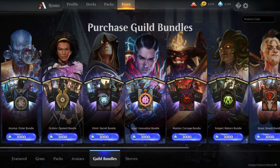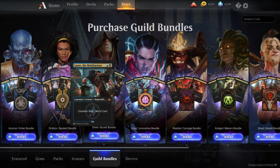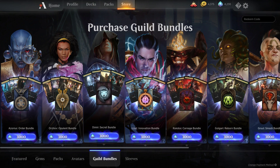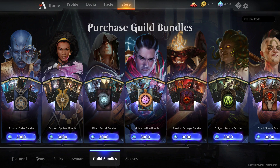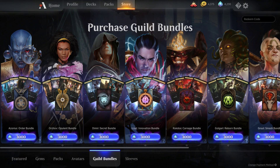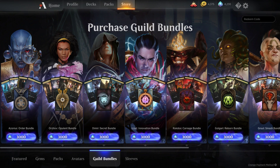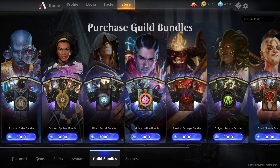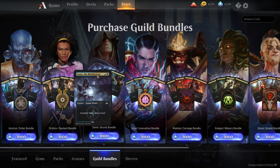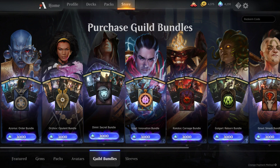For those who don't know, buying the individual card styles will cost you 400 gems for a common style, 600 gems for an uncommon style, 1,000 gems for a rare style, and 1,200 gems for a mythic rare style. As I said before, that doesn't apply to any of these bundle-exclusive styles — you just have to spend 3,000 gems to get all four.